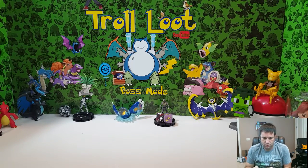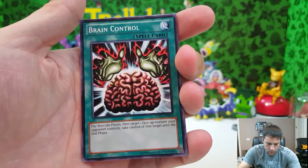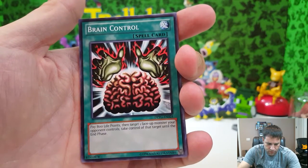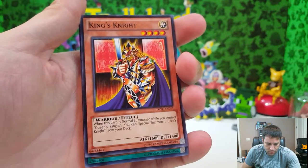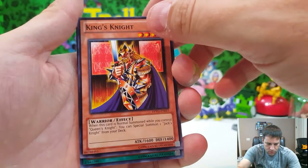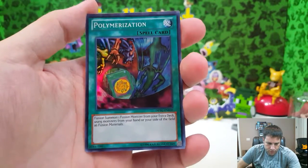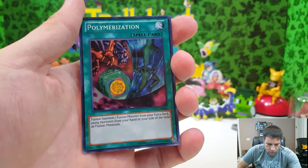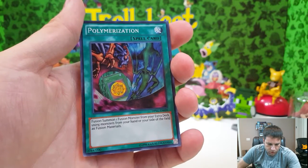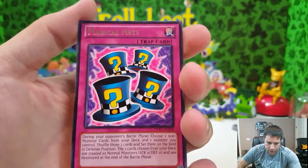Two more packs left — trying to keep this under 10 minutes. We got Catapult Turtle, Brain Control — pay 800 life points then target one face-up monster your opponent controls and take control of it until end phase — interesting. King's Knight with 1600 attack and 1400 defense — when summoned you can summon Jack's Knight from your deck, an additional card. Polymerization — fusion summon one fusion monster from your extra deck using monsters from your hand or field as fusion materials. The rare from that pack was Magic Hats, a trap card that does quite a lot.